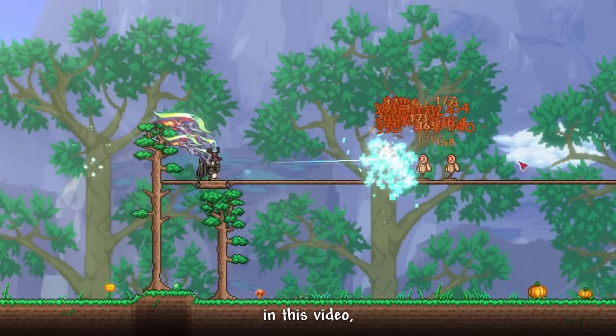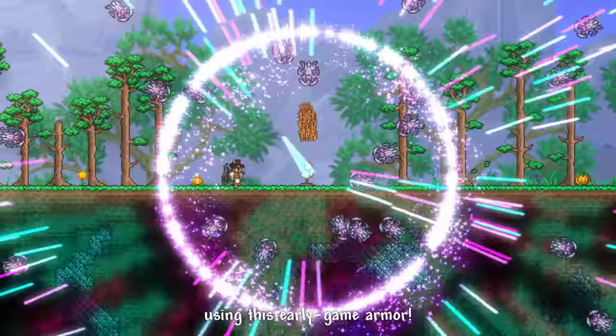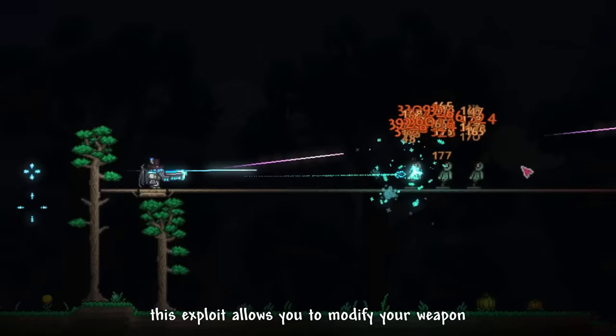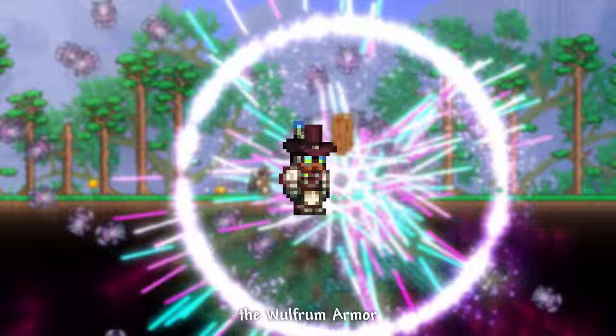In this video, we're going to be breaking the balance of the entire Terraria Calamity mode using this early game armor. Recently, a new insane exploit has been discovered in Terraria Calamity mode. This exploit allows you to modify your weapon into insane capabilities with just an early game pre-hard mode armor, which you can craft even before defeating any bosses — the Wolfram Armor.